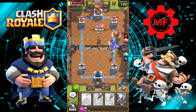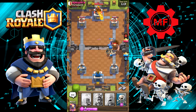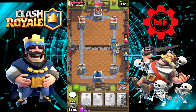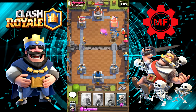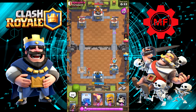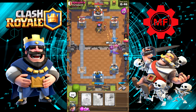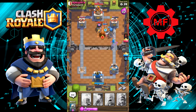Let's Miner that Princess — take her out. Let's put Prince right there, just keep the push going. Those Guards I'm not gonna worry about — they're probably going to take the tower. Let's put the Wizard in the back and a Miner there for her. We took that tower, no problem.